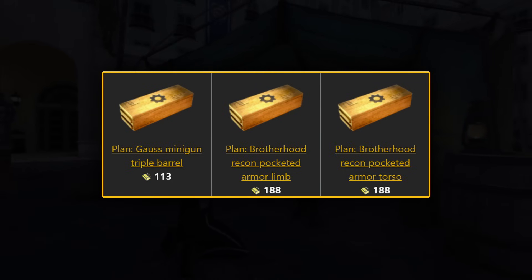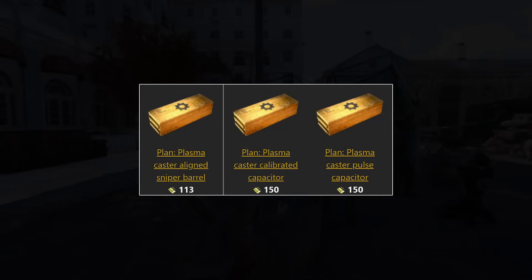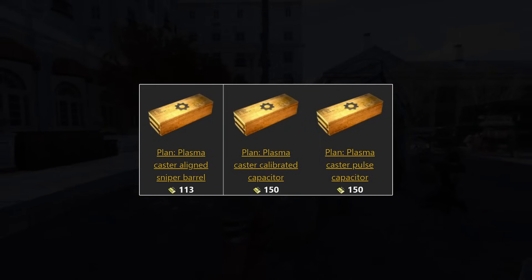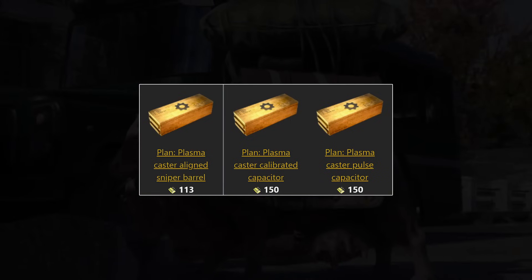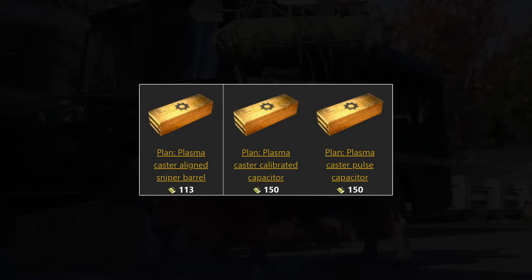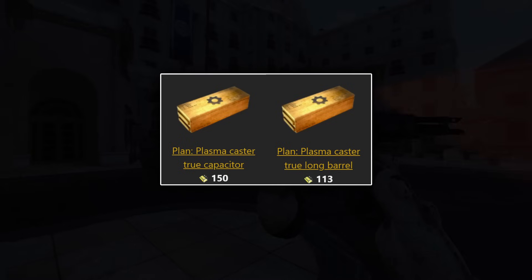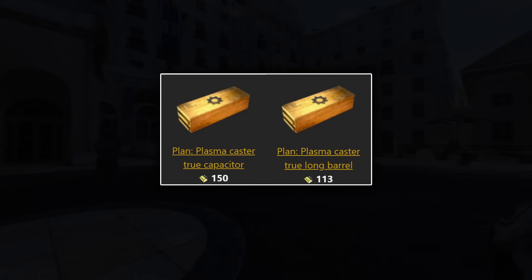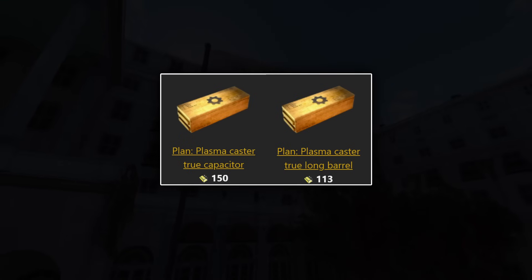Also available is the Brotherhood Recon Pocketed Armour Torso for 188. After that, the next set is for the Plasma Caster, where you can pick up the Aligned Sniper Barrel for 113 gold, the Calibrated Capacitor for 150, the Pulse Capacitor for 150, the Plasma Caster True Capacitor, and the Plasma Caster True Long Barrel. So if you're after the Plasma Caster, now's the time to get the mods for it.